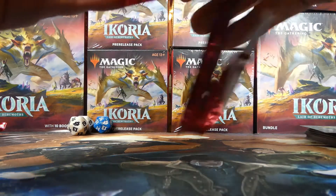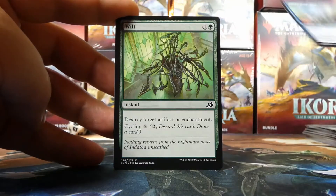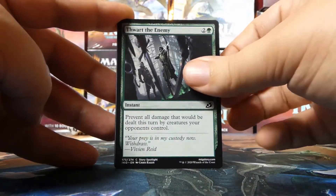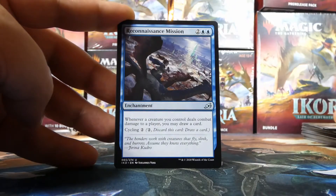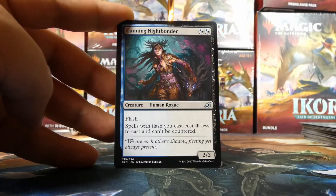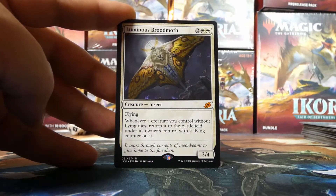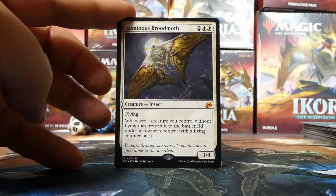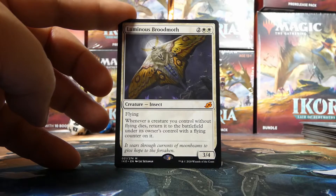Behind Drannith Magistrate there's a Swamp and an ad card — I don't like ad cards. Next pack: Lava Serpent, Maned Serval, Glimmer Bell, Wilt, Lurking Deadeye, Mysterious Egg — love the art — Corpse Churn, Thwart the Enemy, Patagia Tiger, Shredded Sails, Regal Leosaur as the first uncommon, Reconnaissance Mission as the second, Cunning Nightbonder as the third, and our next mythic is Luminous Broodmoth — the third mythic of the kit!